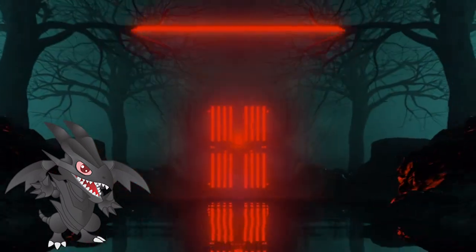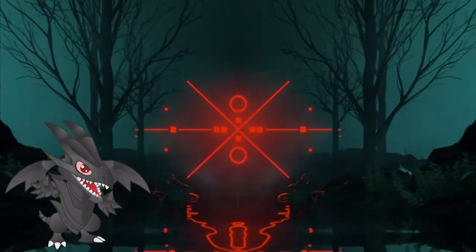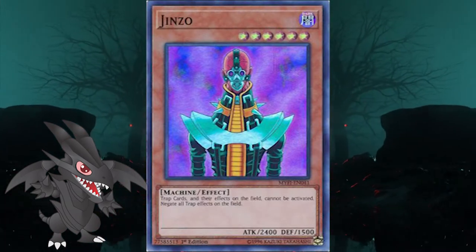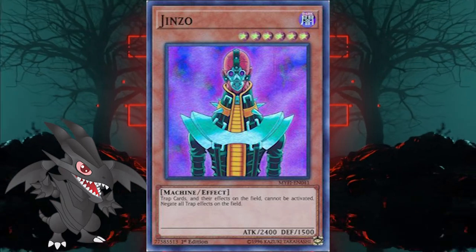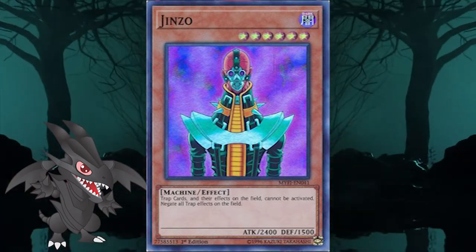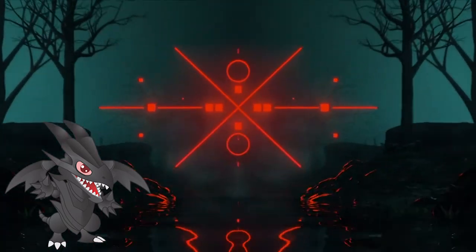That variant hasn't seen any competitive success as of yet, but it might in the future. The idea behind both iterations of the engine is to establish Jinzu on the board and cut the opponent from using trap cards, basically getting immunity from power cards like Evenly Matched, negation from cards like Infinite Impermanence, or disruption from any counter traps. However, the route they take to achieve that goal is different.